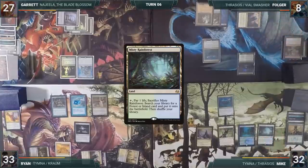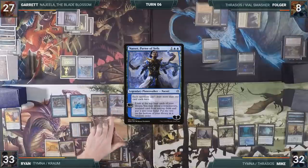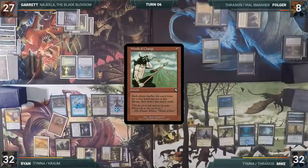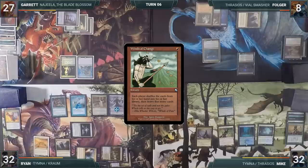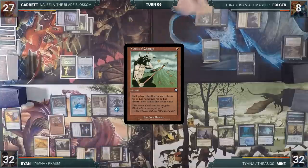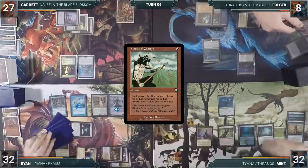Mike plays a Misty Rainforest and passes. During Ryan's upkeep, he pays for his Mystic Remora. He plays a Mana Confluence and casts Narset, Parter of Veils, then taps his Mana Confluence to cast Winds of Change. This is a real problem for everyone with Narset on the battlefield, and everyone debates who should react. Garrett and Folger both pass priority to Mike, forcing the Fish Hulk player to act, but Mike passes as well. Winds of Change resolves, and they all shuffle their hands into their libraries — Ryan draws a new hand, and everyone else draws one.